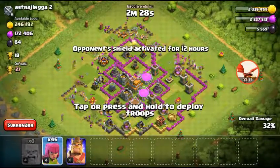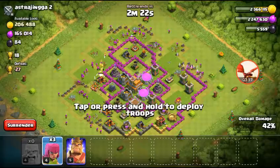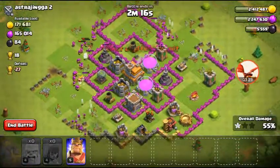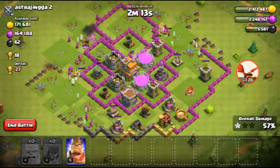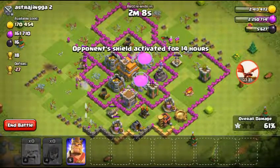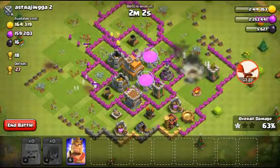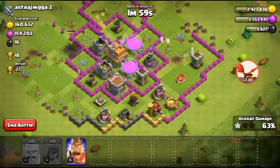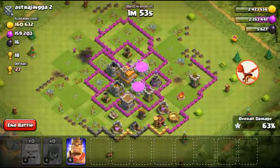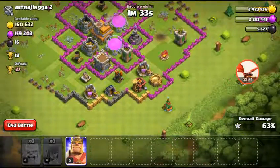So basically deploy the Barbarians first, then after that the Archers. As you can see they're doing a pretty good job. These Barbarians do sort of help but they're not really helping all the way. I can guarantee you a one star though — I'll be right back. There's a lot on the left and in the middle.